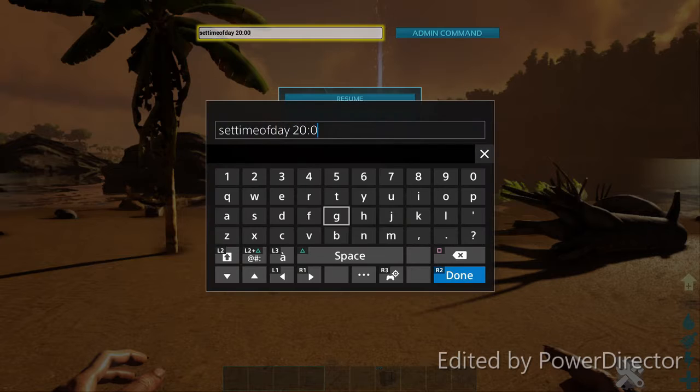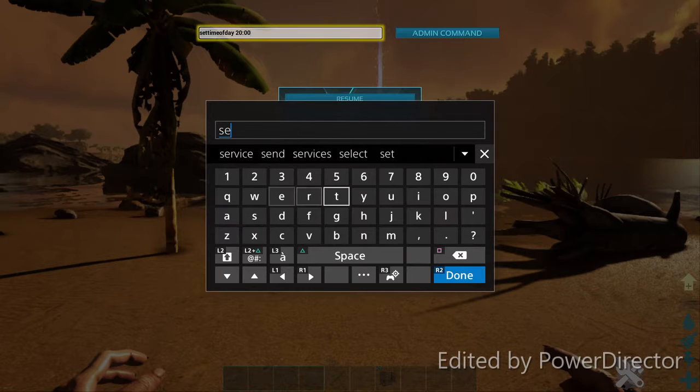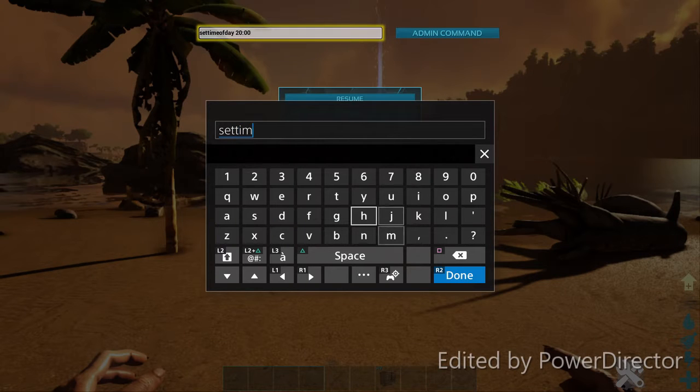This command is really cool — it's going to change to any time of day. Even if you want it to be night time, you could. What we're going to do is, all lowercase, type 'settime' with no space, then 'of' — don't forget 'of' — and then 'day' with no space in between.